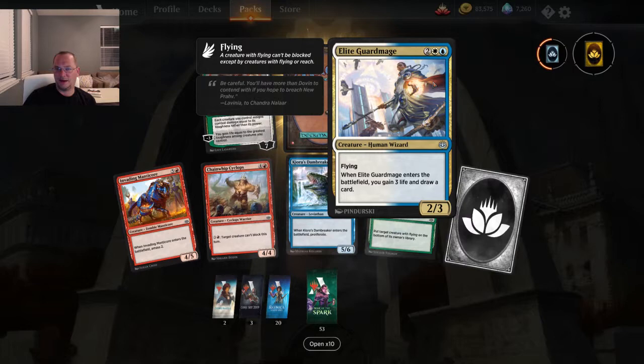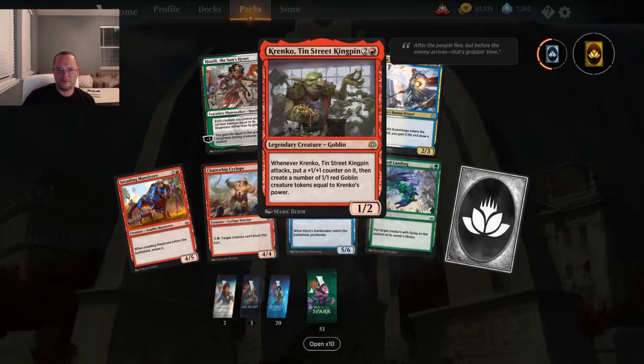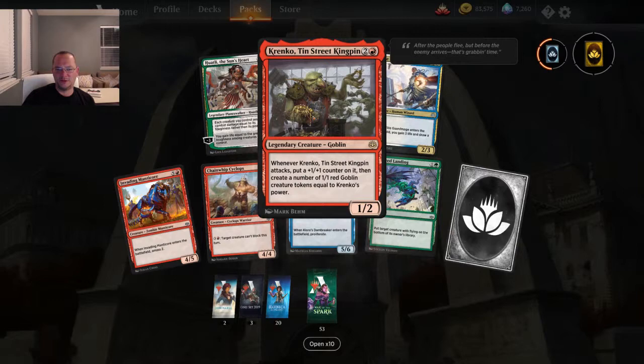Four mana for a 2/3 flying — when it enters, you gain three life and draw a card. I don't think that's bad at all. Seen a lot of talk about this on the goblin side — I think goblins are maybe going to make a comeback after this set. Three mana for a 1/2: when it attacks, put a +1/+1 counter on it and create 1/1 goblin tokens equal to the number of counters on Krenko. Not bad.